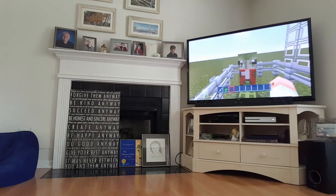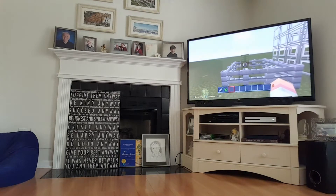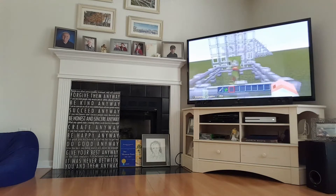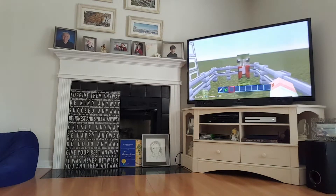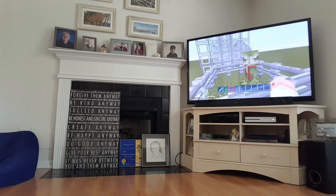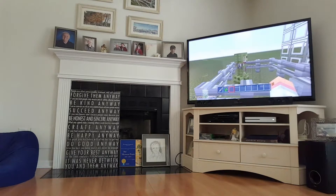Now we are on the Mass Effect texture pack — for those of you who play Mass Effect, this texture pack is the one for you. This is the first texture pack where the Creeper has a different face, and it's got a little bit of red on it, but it's mostly green.